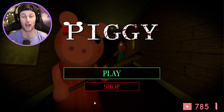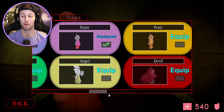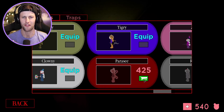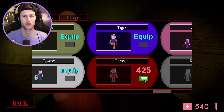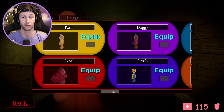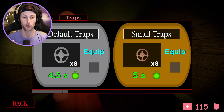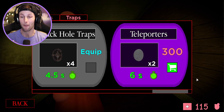Let's check out the store and equip Daisy — that's a really cool skin — as well as Paracy, which is a very interesting one. I was not expecting that; I don't really know what that's supposed to be, some kind of parasite thing. There's something creepy on its back. Maybe you guys can let me know down below what you think about these two new skins. We also have the teleporters trap — and oh my goodness, it's 300 Piggy tokens.